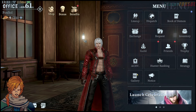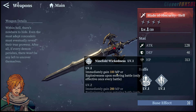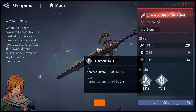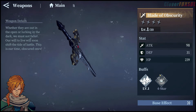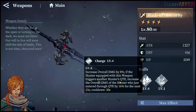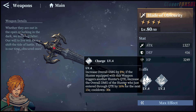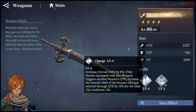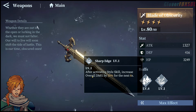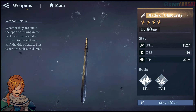I believe there is a hell-grade weapon — let's take a look at that real quick. Gaining 100 MP immediately upon entering a battle, 200 for basic, 6-7% overall damage, 10% at level 5, 500 MP — that's a good weapon for him. But I actually kind of like this other one a little bit better, to be honest. The damage increase is 8%, but if the hunter equipped with this weapon triggers another hunter's QTE, the overall damage of the hunter who entered through QTE gains 16% for 15 seconds. That's really good.